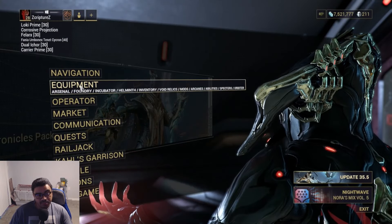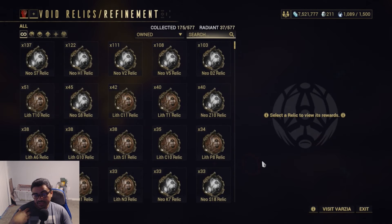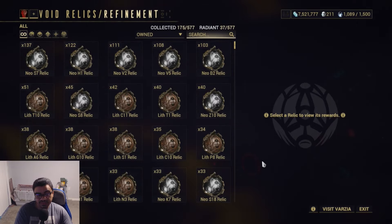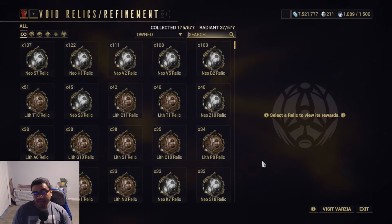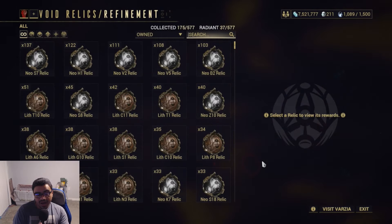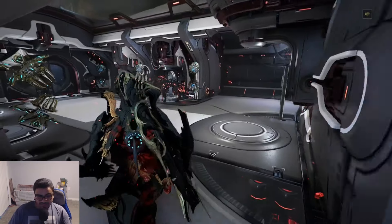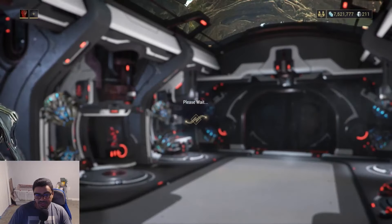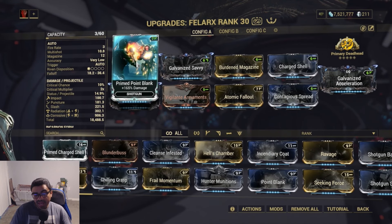If you can at least make yourself 90 platinum doing void relics, you could do that. The way I make my platinum is I sell prime mods. I go check out Baro Ki'Teer when he shows up once every two weeks — he shows up on Fridays. My favorite things to sell are Prime Flow, Prime Continuity, and prime mods related to statuses like slash status, or popular weapon mods like Prime Point Blank.